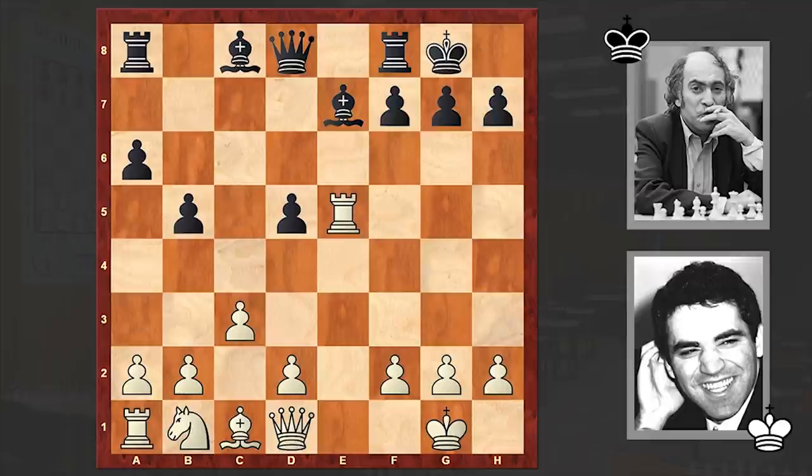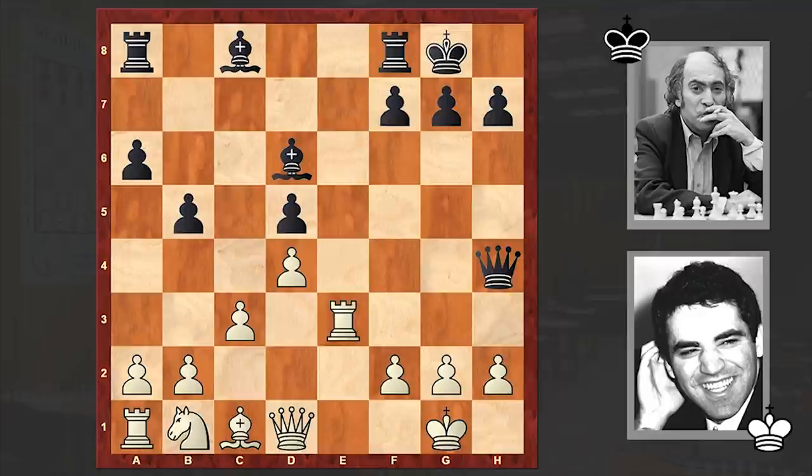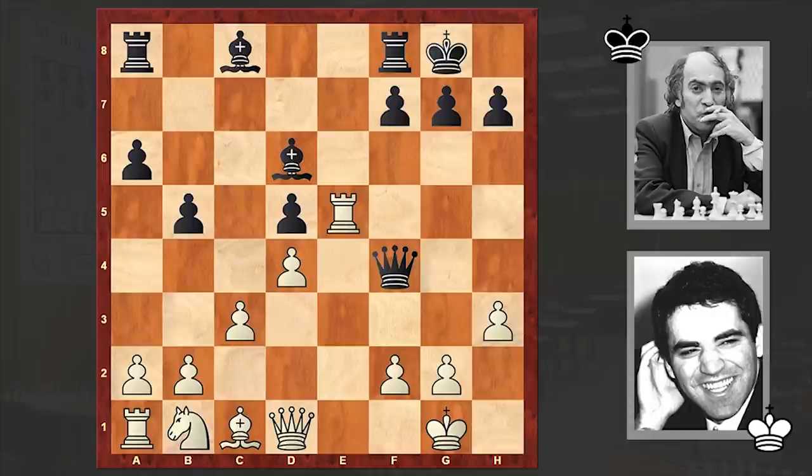d4, d6, Re3, Qh4 — now black is trying to make use of his powerful bishop pair. Tal is pretty much familiar with this position. Earlier in 1965, he had this position with the white pieces against Boris Spassky — twice actually — and both games ended in a draw. Needless to say, the Marshall Attack requires huge theoretical knowledge.